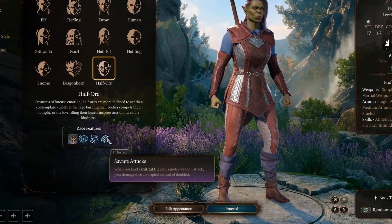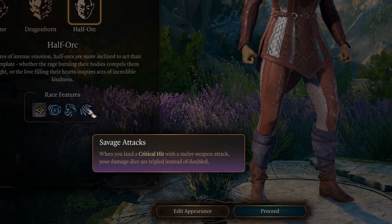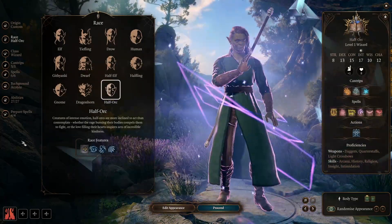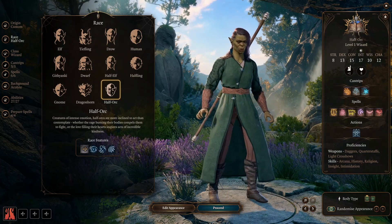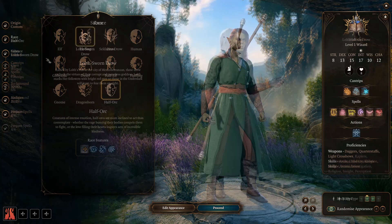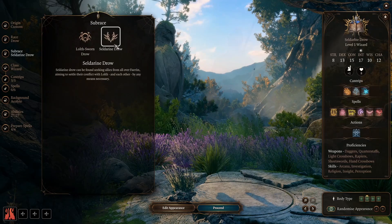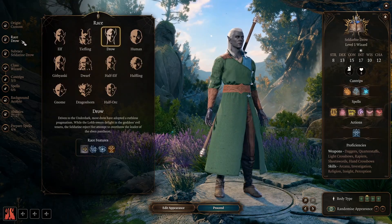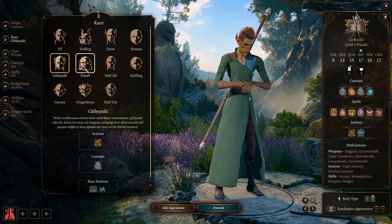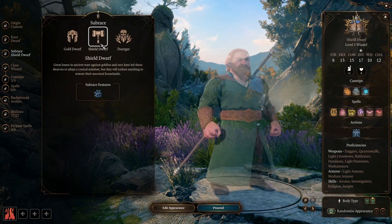For example, the half-orc has savage attacks, which lets them deal more damage on a critical hit with a melee weapon than any other race in the game. So you could make a half-orc wizard with a boatload of intelligence, but your savage attack would be kind of wasted. That being said, please make a half-orc wizard and send me a clip — that would be awesome. To sum up races, make sure to check what benefits you get from your race and your subrace. There are certain races that fit better with certain classes and vice versa.